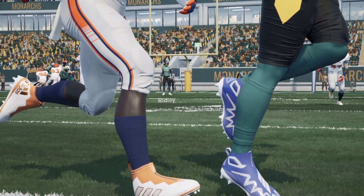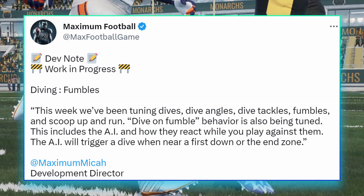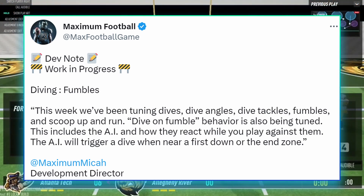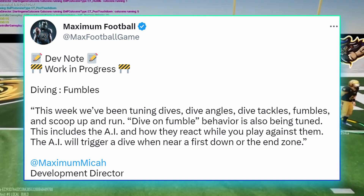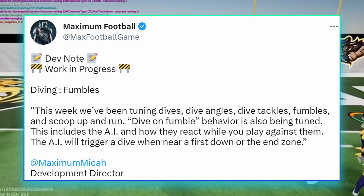In this week's Dev Note work in progress, we're talking about diving and fumbles. This week we've been tuning dives, dive angles, dive tackles, fumbles, and scoop up and runs. Also, dive on football behavior is being tuned, including AI and how they act while playing against them.